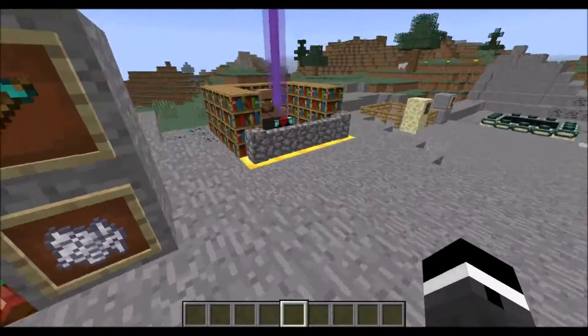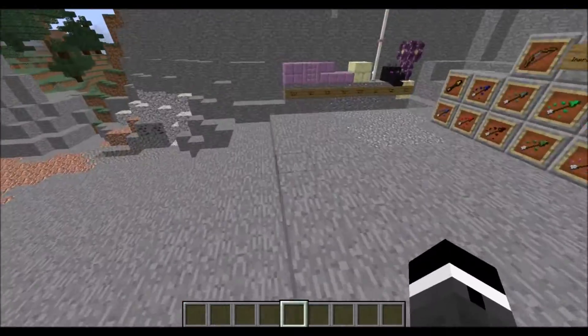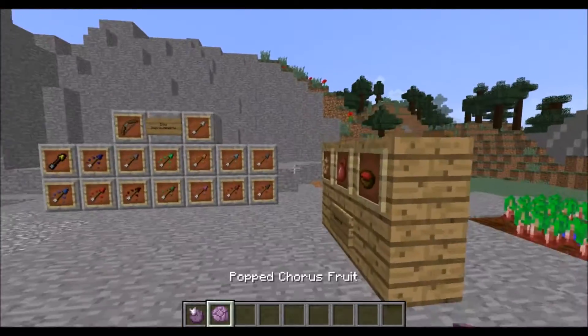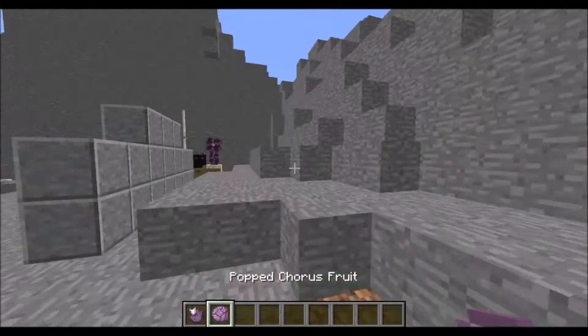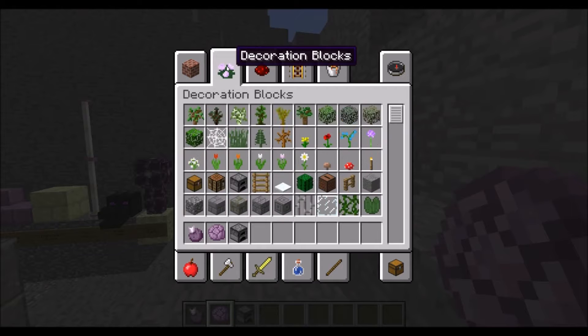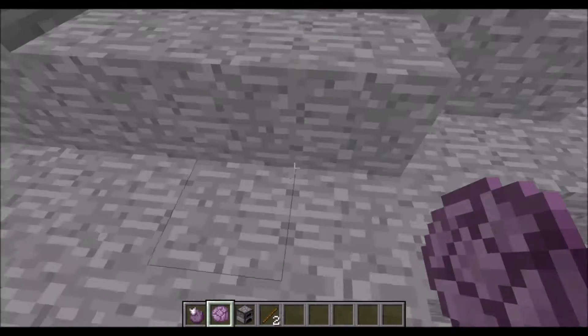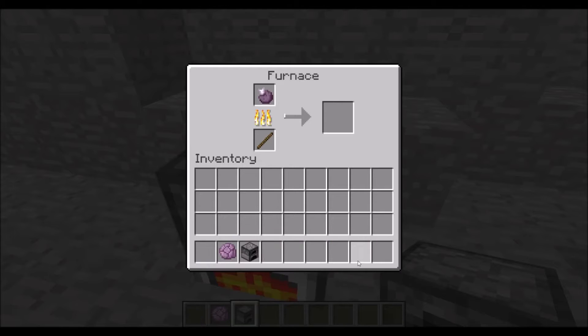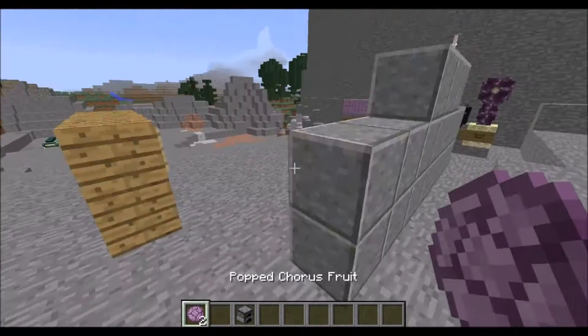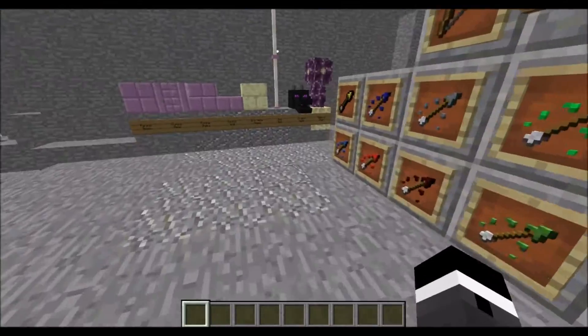Moving on — the chorus plant will have chorus fruit and popped chorus fruit as items. Wait... if I put chorus fruit in a furnace and cook it... oh my god, it's cooking. We can make popcorn — the Minecraft version of popcorn! Yes! Apparently chorus fruit becomes popcorn — popped chorus fruit. That is amazing.